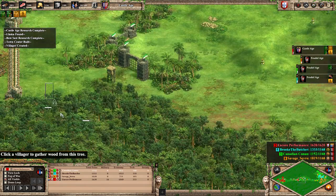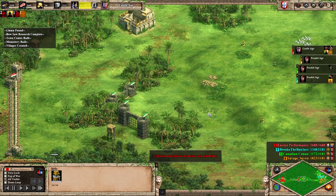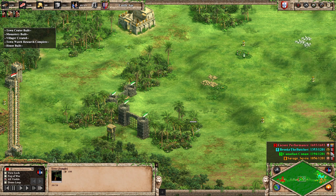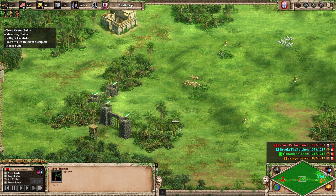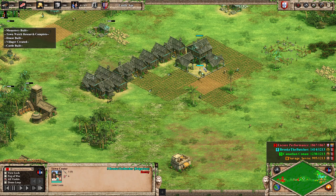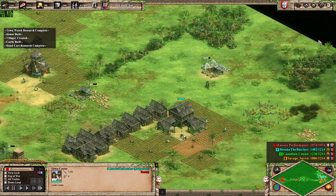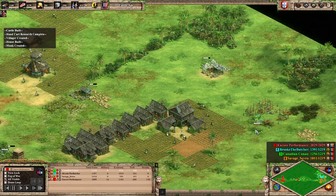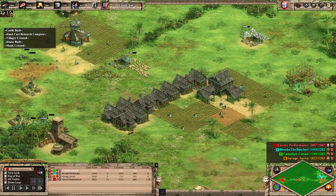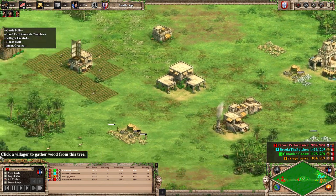We have 9, 11, 12 on wood, 16 on food, and four on stone. Coming up with our first monastery as I'd really like to grab this relic. I was very focused and not paying attention to scores — I didn't even know if I had scores up, so I wasn't sure what age they were. I actually thought there was a castle or a large army here. Brook the Butcher still score leading, bringing those llamas in at last.